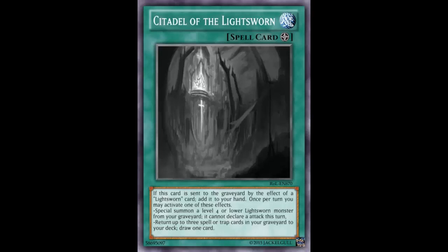Once per turn you may activate one of two effects. The first effect: special summon a Level 4 or lower Lightsworn monster from your graveyard; it cannot declare an attack this turn. That's a very powerful effect — specifically great for Lumina. Just a little milling, summon back Lumina, normal summon a Level 4, special summon Ryko, and bam, there's a Rank 4 or you can make Michael. Every single turn you just summon a Level 4 or lower Lightsworn from the graveyard — that is very, very powerful.